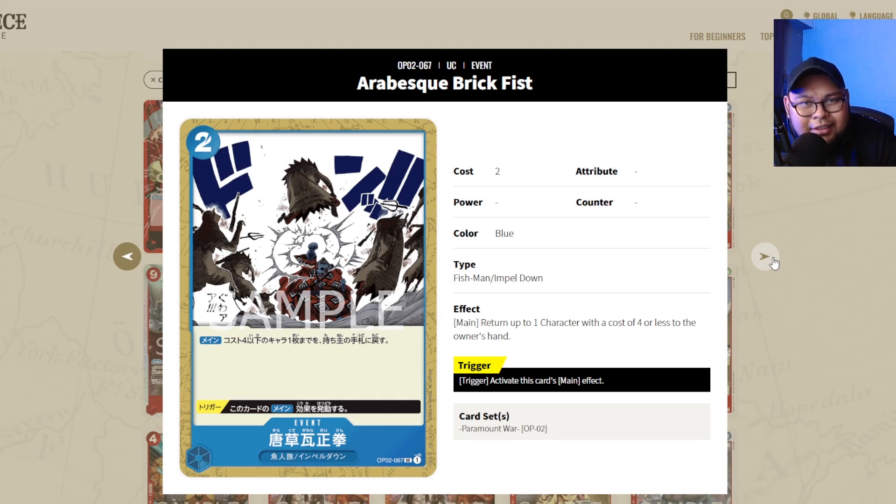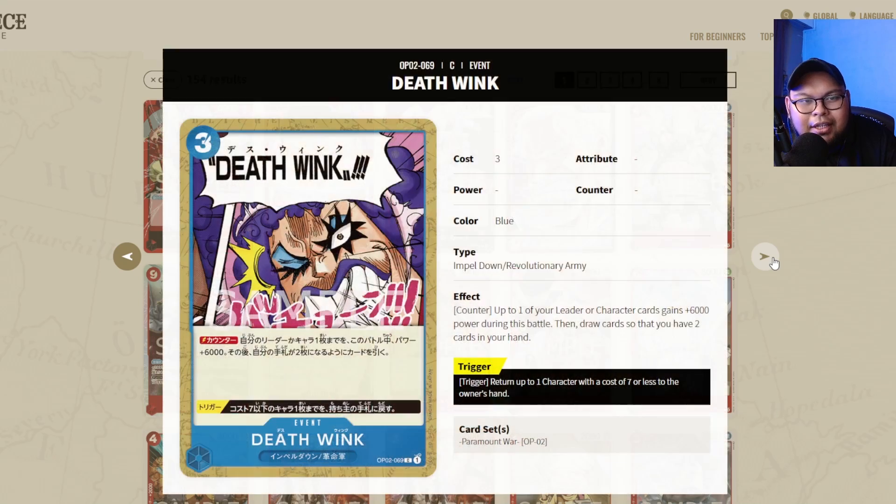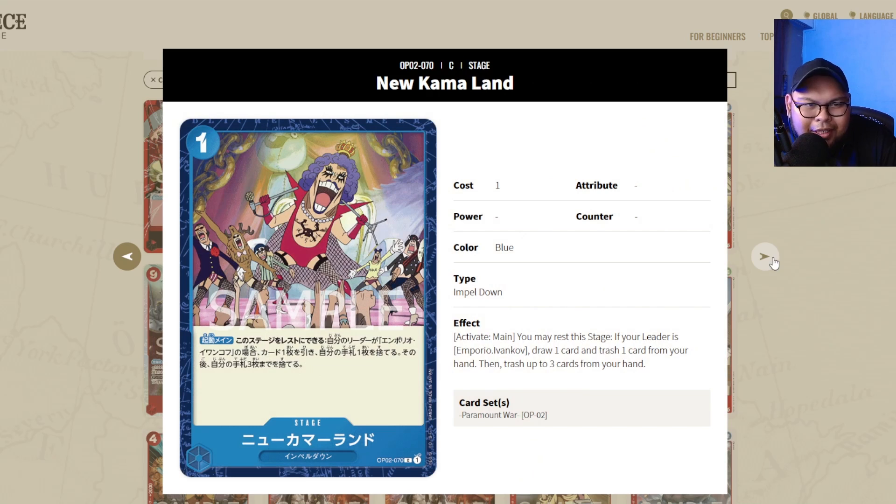The next two cards saw some play but I wouldn't call them full staples — they're more like tech cards for Impel Down. Get Everbest Bigfist and Newcomerland if you want. Newcomerland I think would be a staple, except people don't always run the full playset, sometimes only 2 copies — so make of that what you wish.